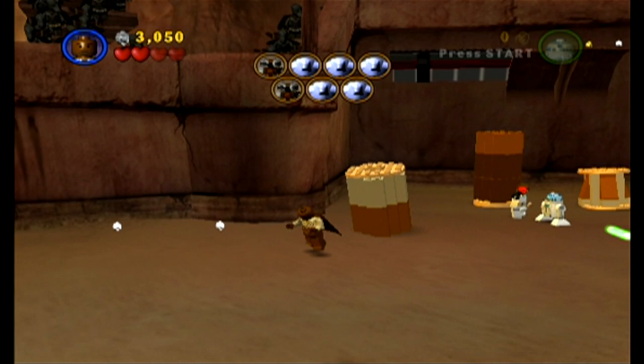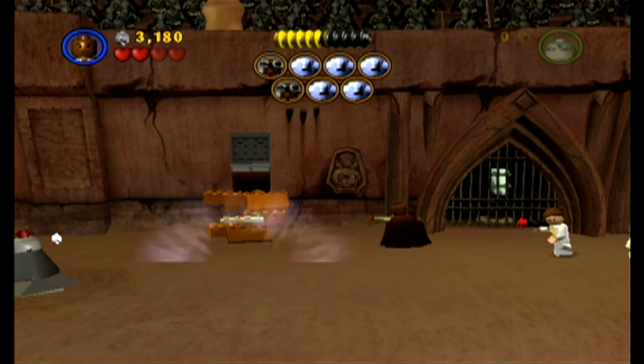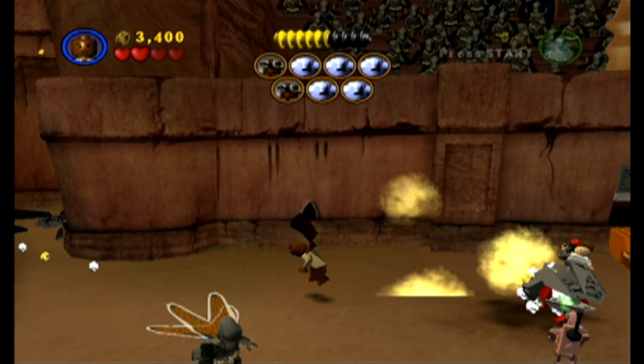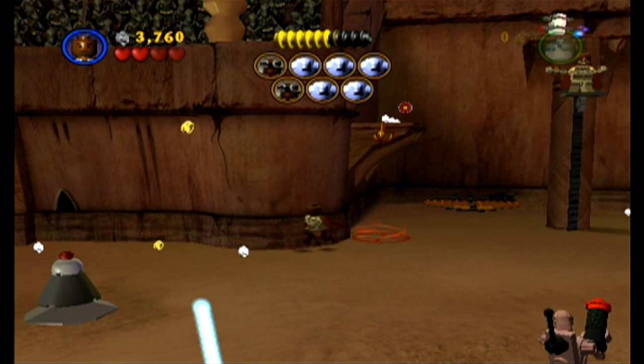Whoa, look at this - whoa! Bomb, look out for the bomb! That's why I couldn't get any of the bomb money - it just goes flying across the stage. Bomb money! Rest in peace - she stood in the bomb, you're not supposed to do that. Whoa, that platform just left the atmosphere - it's going, it's in space now!